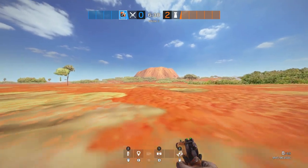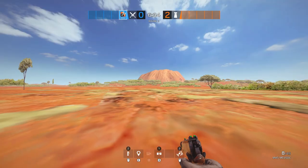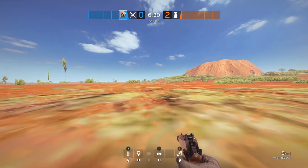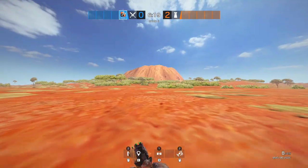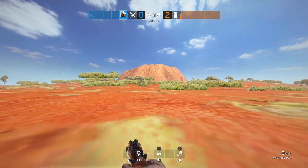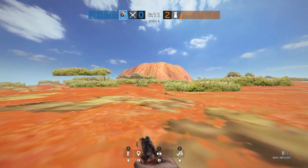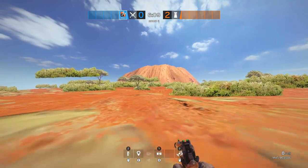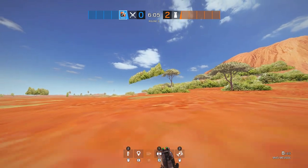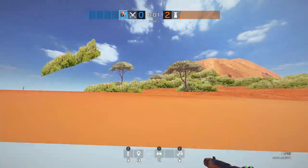Heading further away now to the most significant part of this map: the massive rock. Or as the Australians like to call it, Uluru. This of course is a famous landmark in Australia. I've never been to Australia myself but I'd definitely like to visit someday. It is quite a massive structure and I was actually surprised by how big it was. You could argue it's not the most interesting thing out here, as I did find this floating bush, which I thought was kind of cool.